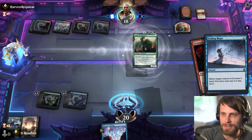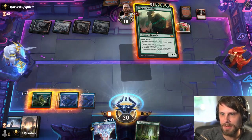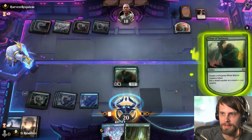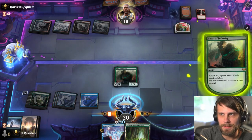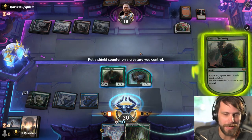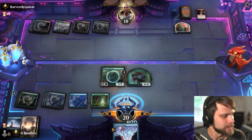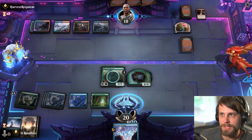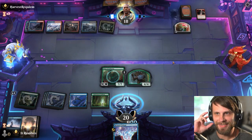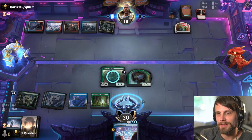Now they have to have an instant-speed way to deal two damage — looks like they don't, and it also had to be for one mana. Alright, the play is pretty straightforward — we just drop the Titan, do the Shield Counter and Rhino. Chances are they're not going to be able to do the same thing twice. Worst case we have Memory Deluge so we've got options to protect things as needed. I really like this deck — Simic Ramp just always feels so good, especially right now with Titan of Industry.